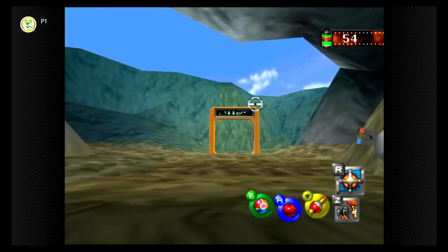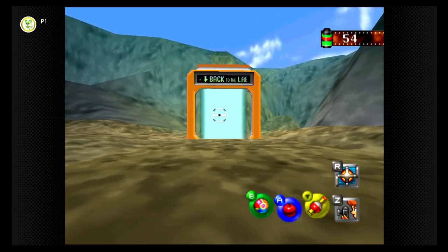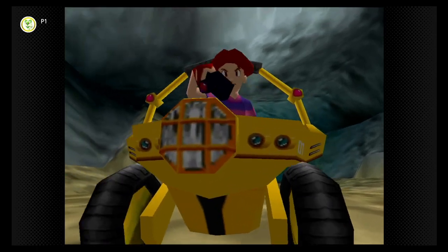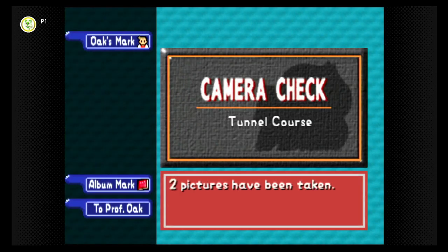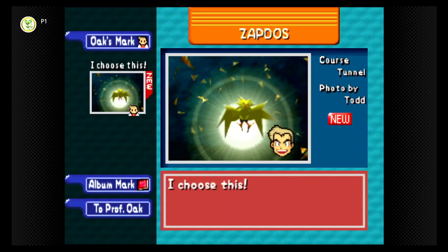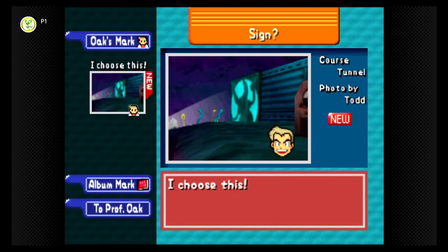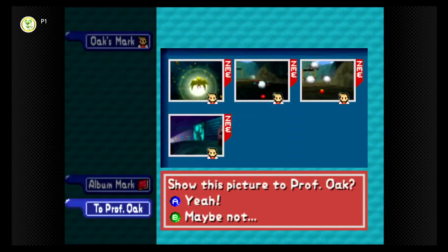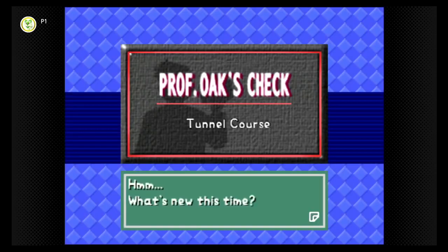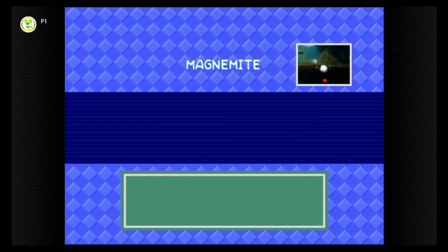Wait, did we just get all 63 Pokemon in this game? No, I'm definitely missing a couple. Am I missing a couple? Where am I missing them? I swear if I'm ending this thing with 63 Pokemon and have the entire dex - oh wait, I know what I'm missing. It's back in the caves, but it doesn't matter because when you get to this point you're already in end game. It's gonna be so funny if I end it with 62 Pokemon because that means I purposely missed one.